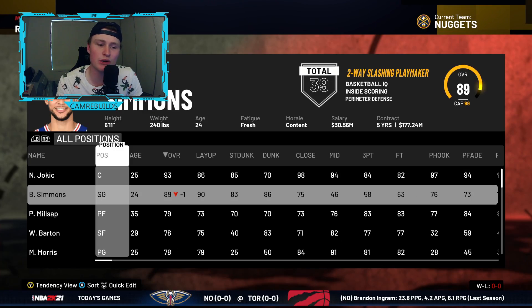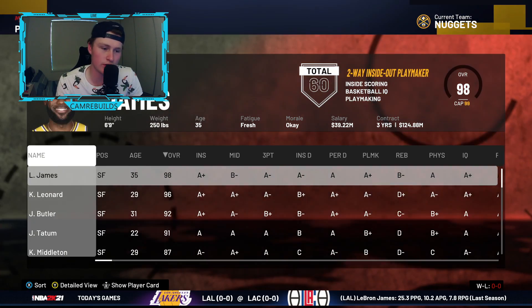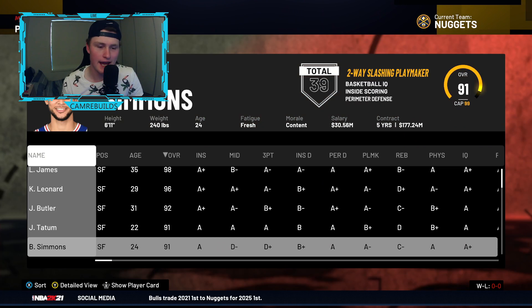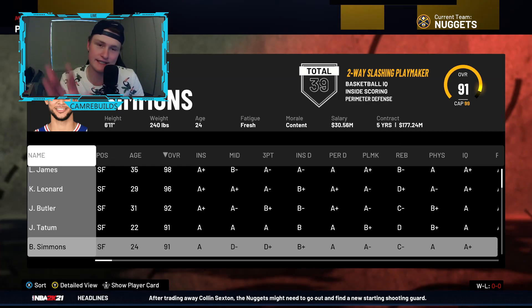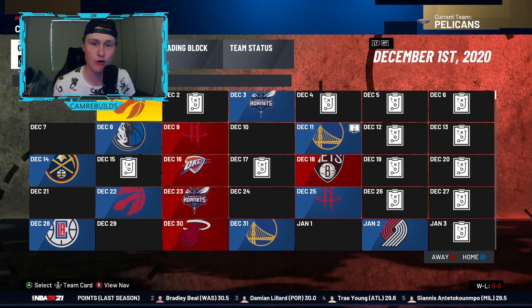It's one of the best deals around to get yourself Ben Simmons. If you move him to small forward he goes to a 91 overall — if you go to the player finder and look at small forwards, that makes him the fifth-best small forward in NBA 2K21, which is really really good. I suggest getting Ben Simmons at the beginning of rebuilds — he's one of the easiest to get.